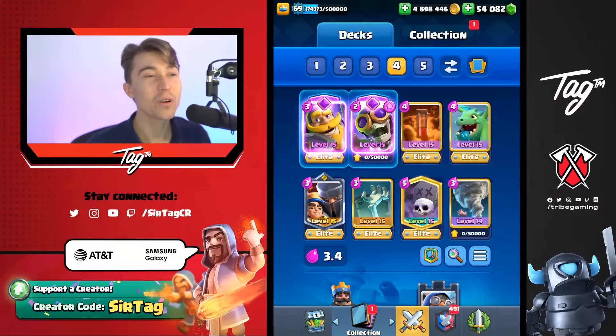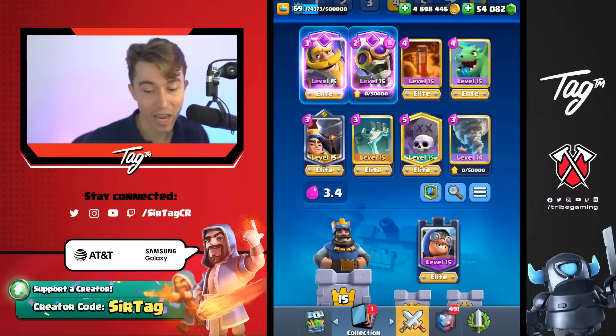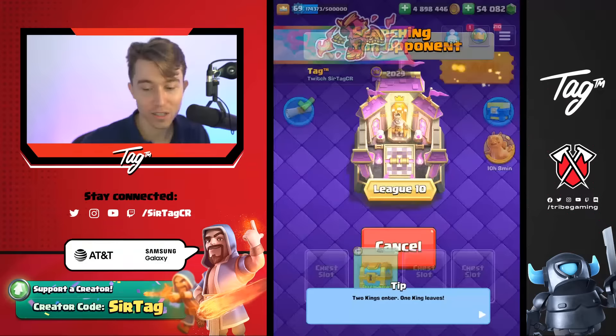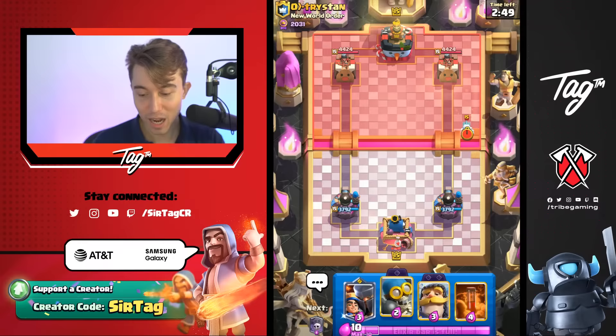Hey, what's up guys? We're back again to use your decks in Clash Royale and rate each one that we play. We're going to be pulling directly from the comment section and also from the live chat. The first deck we're going to be playing today is one of the best decks in the game — Evolve Bomber, Splash Shard, Graveyard. It is one of the most skill-less decks in Clash Royale. We're just waiting for people to pop into the chat, so in the meantime, we'll just play this one game.